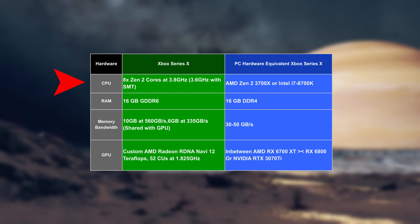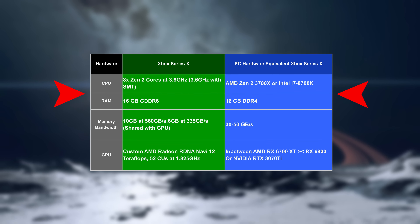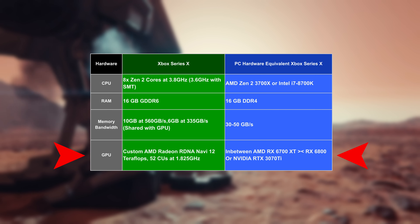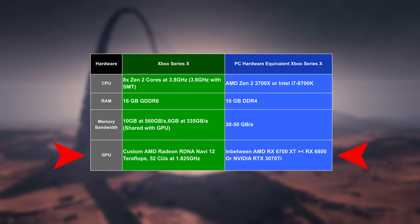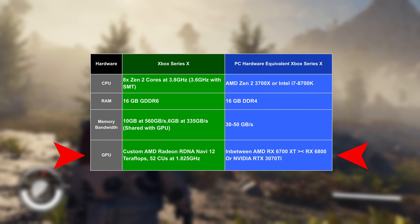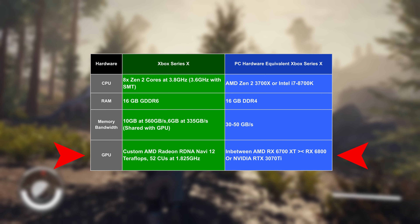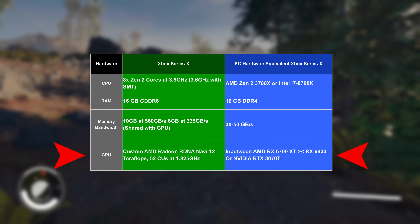A PC processor that would deliver comparable performance would be the Ryzen 3700X. On the graphics card side, the Series X uses a custom AMD RDNA 2 GPU with 52 compute units running at 1.825 GHz. On PC, a comparable graphics card would be the NVIDIA 3070 Ti, or on the AMD side, a GPU between the RX 6700 XT and the RX 6800. And now we can see the problem: it's the CPU that is holding Starfield back.